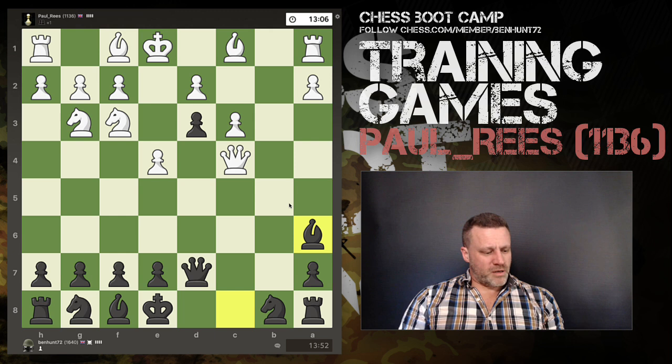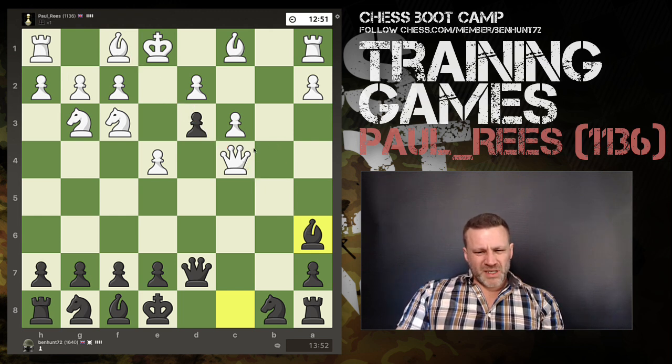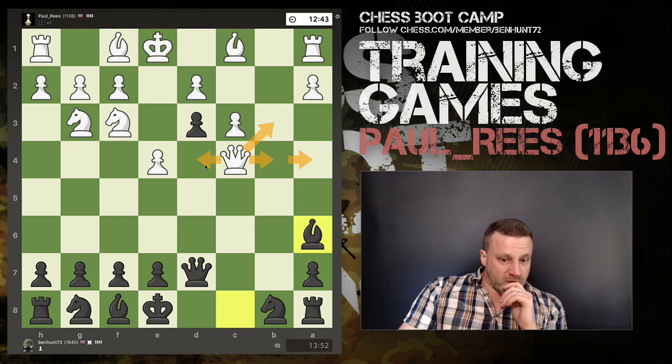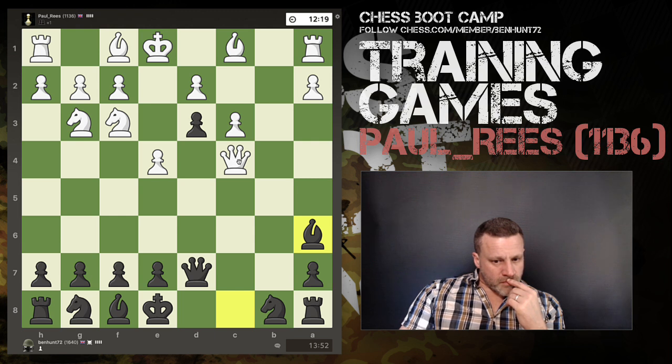Okay, now here we are. He can't take there, can't take there, can't take with the bishop, so he doesn't have that many choices — he can go here, there, or there. He could go there and walk into a bishop attack on any of these squares. The queen's got quite a few options here, all these squares potentially.